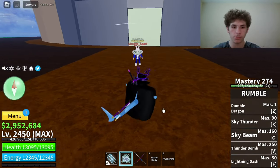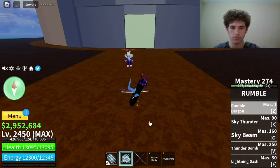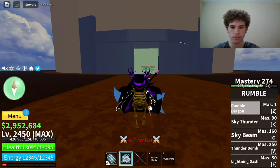The first move on Rumble is called Rumble Dragon. Master required on that is 1. Here's how it looks. That did 2,332 damage.